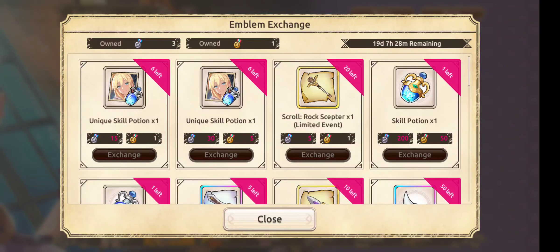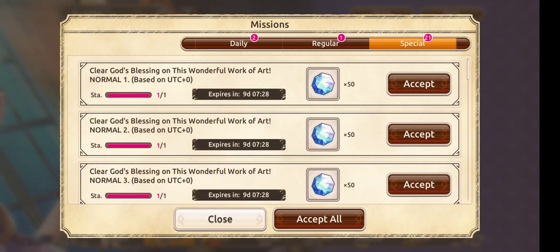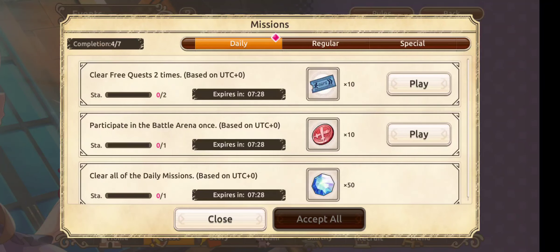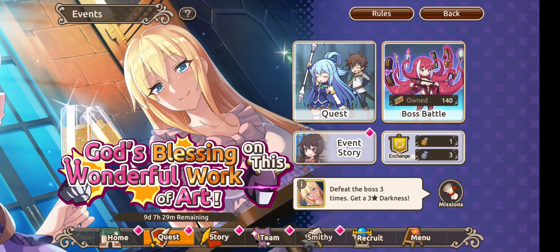I don't think there are any four-star tokens in here so it's pretty much just a resource farm — which is quite easy to do and the event is on for nine days. Let's see what we get for clearing all of normal and all of hard. That was 1,100 quartz — that's almost half a 10-pull — and 20 skip tickets. Not too bad for some free rewards, with a couple of dailies to get extra as well.